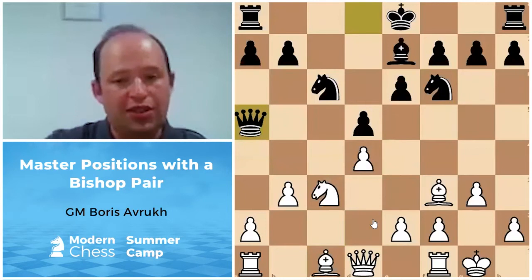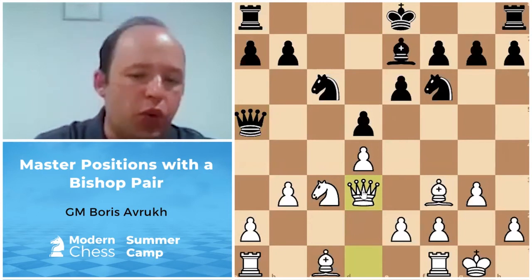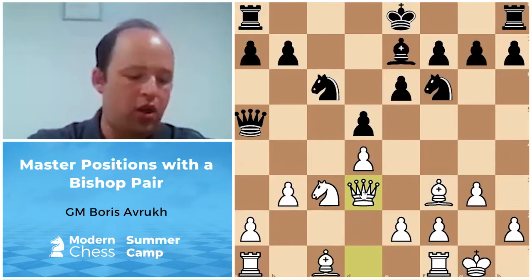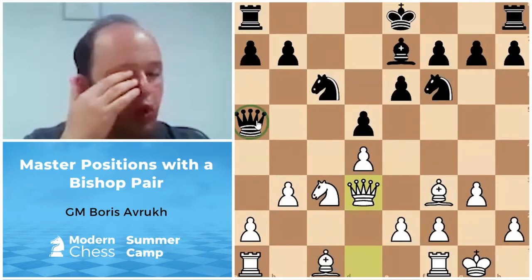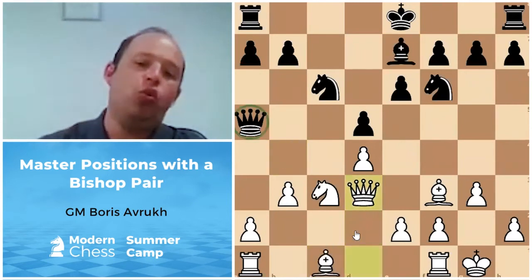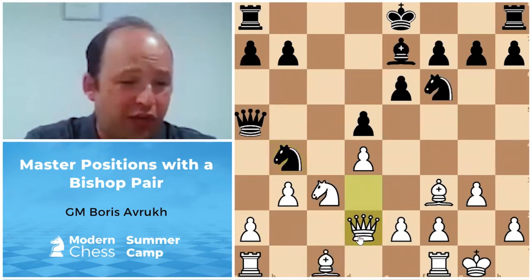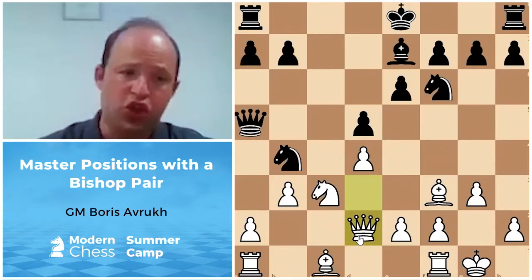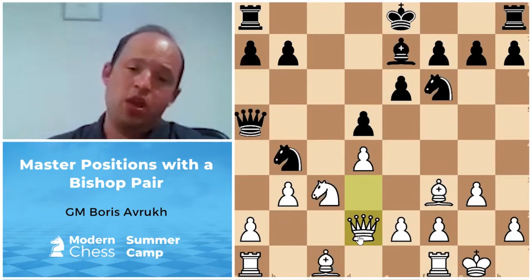There is a move that looks strange but is actually the strongest: Queen d3. By playing Queen d3, you avoid all the trading problems — Bishop a3 ideas are no longer effective. Queen a5 itself appears to be slightly misplaced now. If Bishop b4, we safely play Bishop d2 since the d4 pawn is protected. If Bishop a3, also Bishop d2, and Knight b4 isn't a big deal — just Queen d2, then a3, b4, and so on. White's simple strategic goal: maintain the bishop pair.